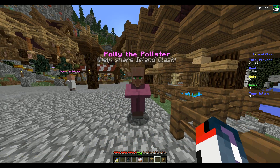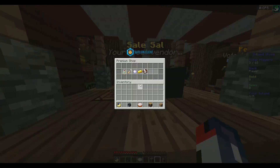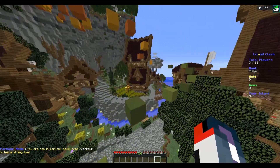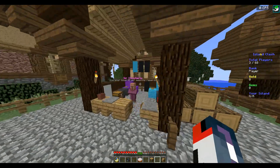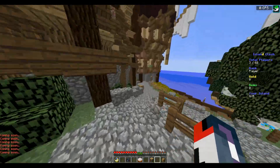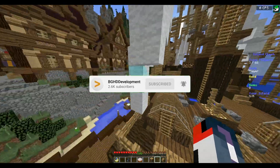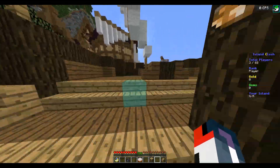Let's explore the spawn a little bit. There's 'Help Shape Island Clash' but there are no polls active right now, so I would look into that. There's an advisor, building basics, tutorials, shops, and voting for Island Clash. There's parkour — Stage Level One — and I'm somehow doing well on it, so I'll leave that. Over here you've got 'Get Your Keys to Get Awesome Rewards — Coming Soon,' so that's not set up either. The spawn seems a little bit dull just because there's not much to do. You have these NPCs which is great, but I would highly recommend making a glowstone path or some animation path so players know where to go when they're getting started.